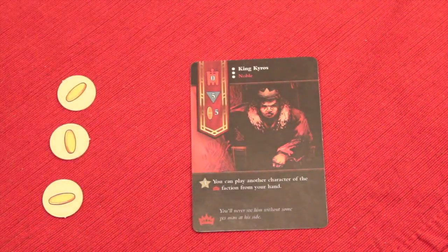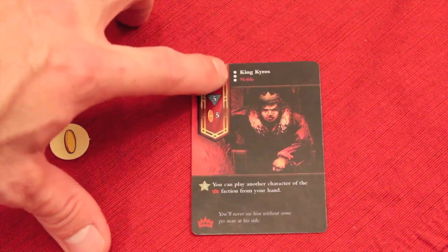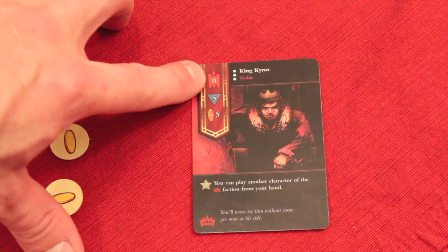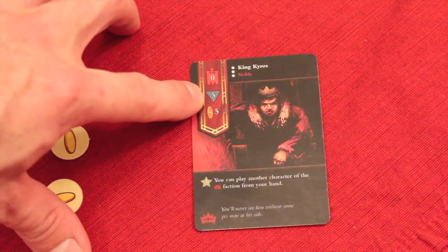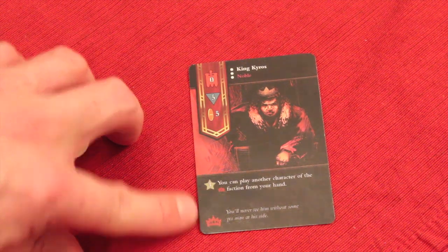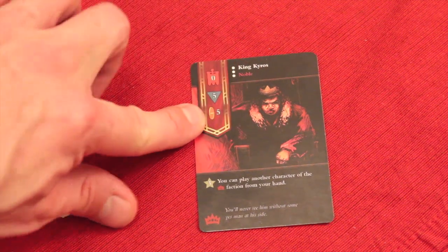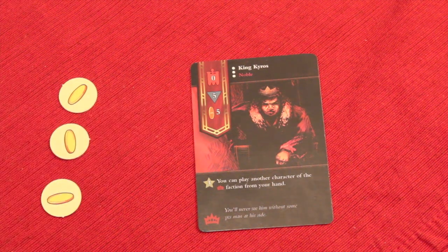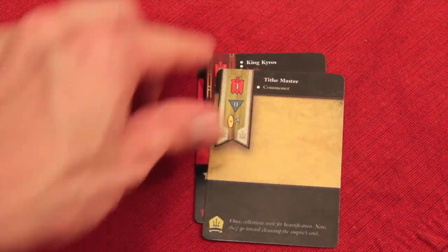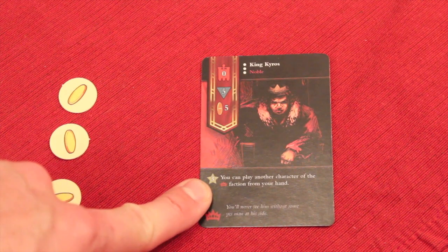Let's look at what these cards mean. Here we have someone from the Empire — this is actually King Kairos. It tells me what type of rank he is: he is a noble, signified by the three dots. This is how much power he has: zero, meaning in a battle he contributes zero power towards this faction. Five is influence — if this faction ends up winning the battle, this is how much influence you're going to win. Influence points are how you win the game, and the first one to 15 wins. Here is how much the card costs: five coins to play him. Some cards actually give you gold — this one is plus two gold — and some of them are zero.